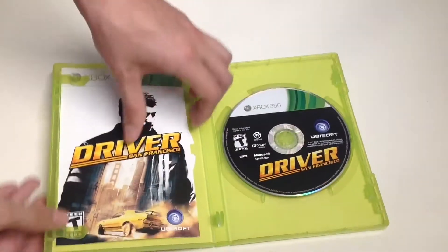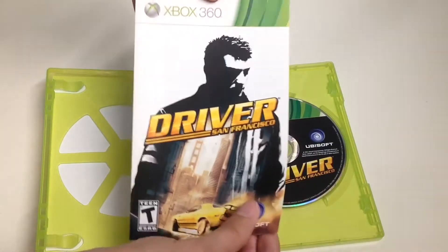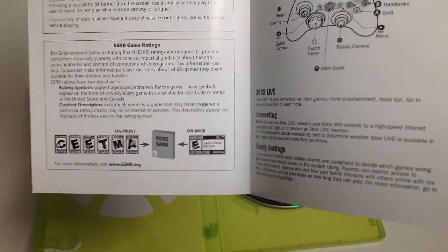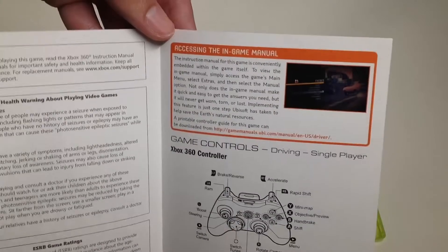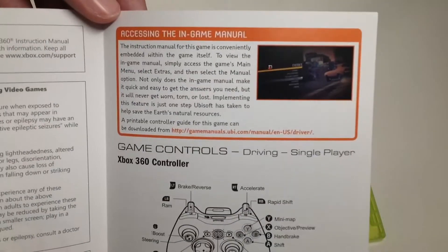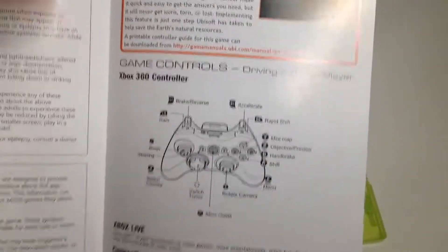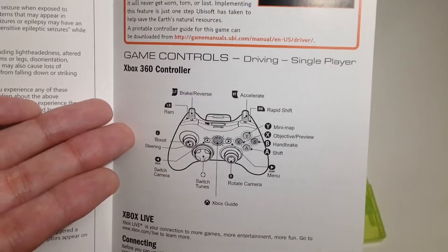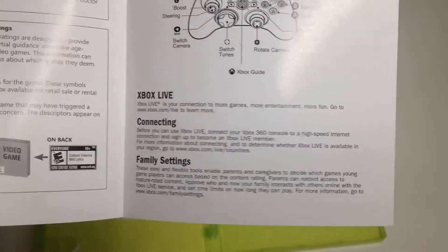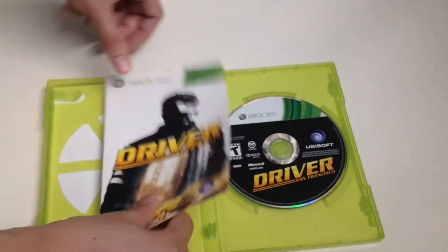Let's take a look at the manual. The same art as the front of the box. Once we open up the manual, here's all the legal information that no one will read. Here's the ESRB rating, and here's the information for those interested in accessing the in-game manual — pause the video if you want to type down the link. And here's the game controls from your Xbox 360 controller. Here's the back side with technical support information.